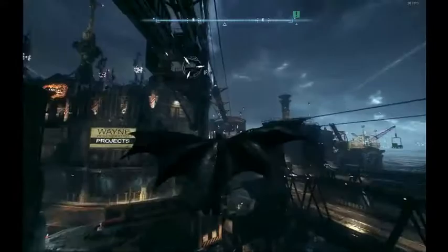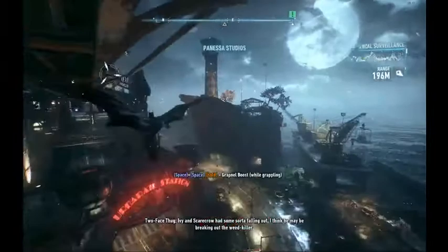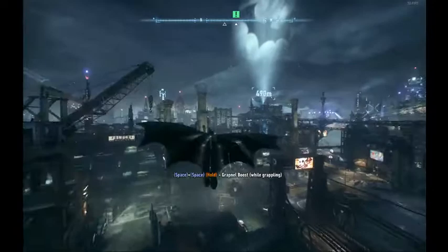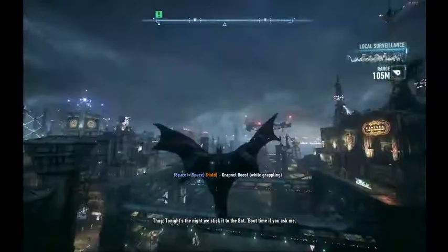The alternative way of getting speed is doing something called grapple cancelling. You grapple and then cancel it before you actually get to the top — so instead of boosting, you just cancel it. You can see that you then have the speed lines on the side of Batman's cape, which means you're going pretty fast. The button to cancel the grapple on keyboard is the middle mouse wheel — just click it and it'll cancel.